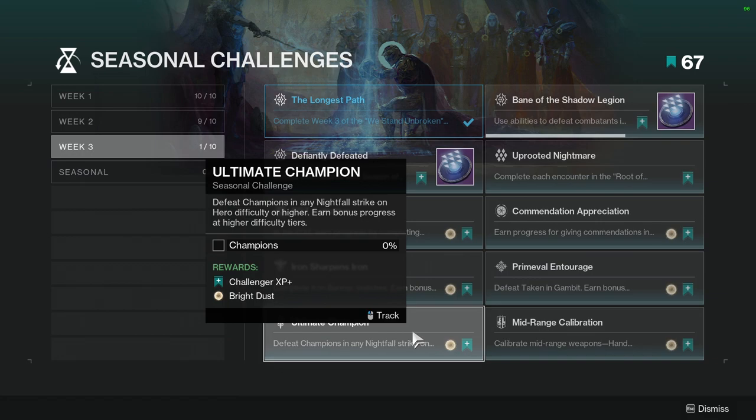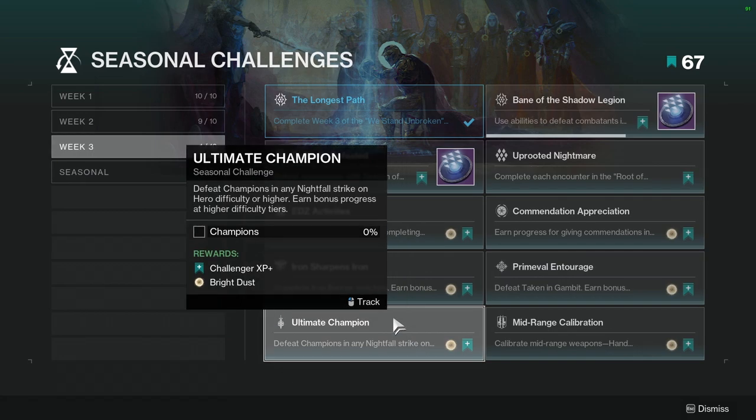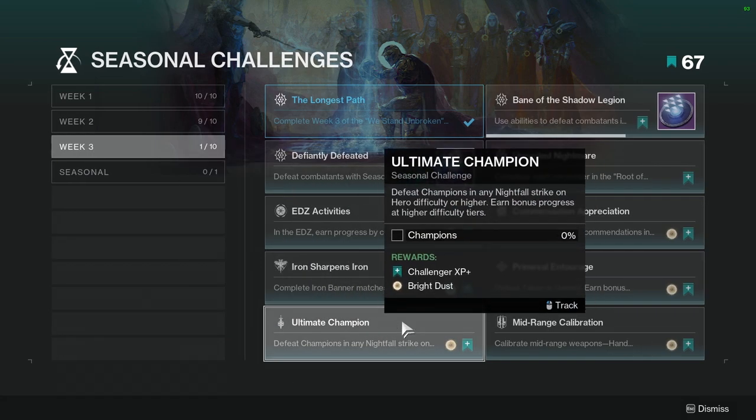Ultimate Champion: defeat champions in Nightfall Strikes on Hero difficulty or higher. Earn bonus progress at higher difficulty tiers. We're going to check which Nightfall it is so we can see if it's a good one — and specifically if there's an early champion so you can essentially cheese this a bit.